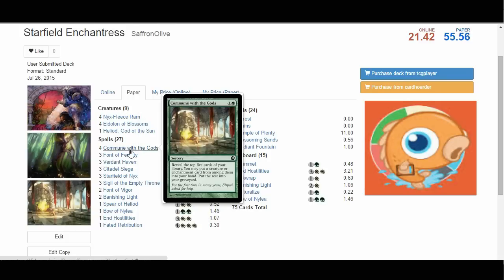Commune with the Gods — one and a green. You reveal the top five cards of your library, put a creature or enchantment from them into your hand, and put the rest in the graveyard. This is our way to find missing pieces — if we need a Sigil, a Starfield, or an Eidolon. It also fills our graveyard with enchantments, which is really important for Starfield of Nyx, which wants our graveyard full of enchantments. So it works on multiple levels in our deck.